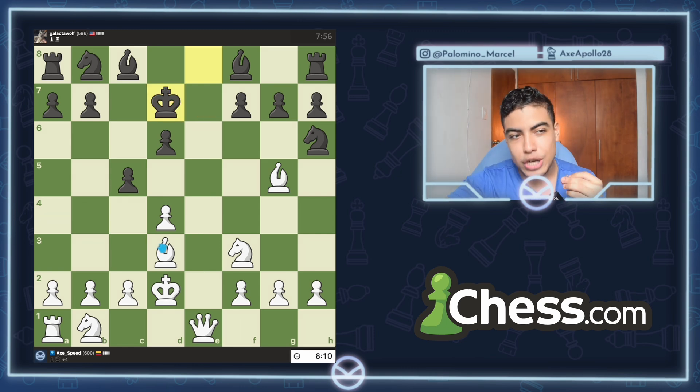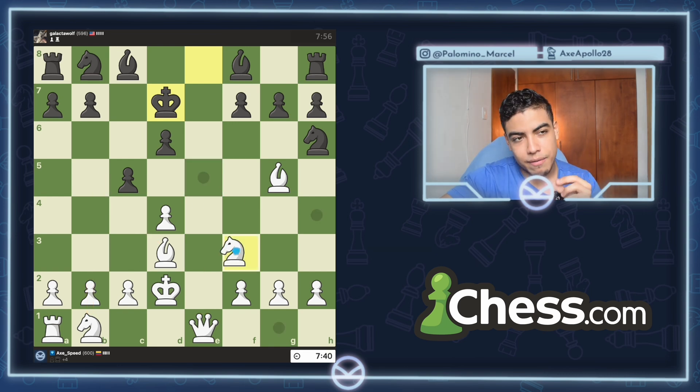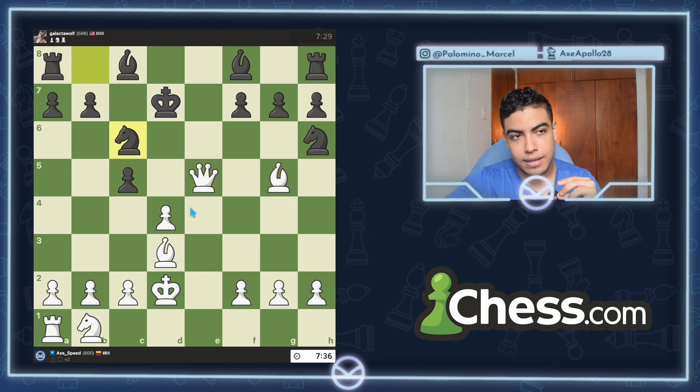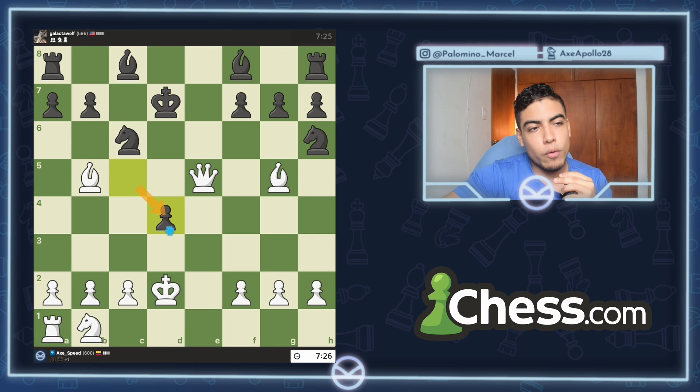Do we have any checks? Yeah, we do. Bishop to b5 — he can cover with the knight. There's bishop to f5, which is a free bishop, and there's knight to e5. I kinda like this move. It is a knight sacrifice, but I'm opening up the center and launching an attack on the king. I'm gonna go knight to e5. He takes with the pawn, I take back with the queen, and now my pieces are getting way closer to his king.